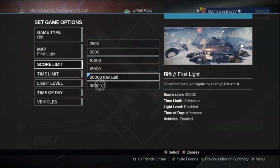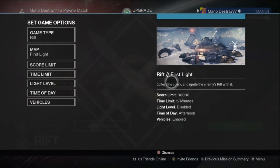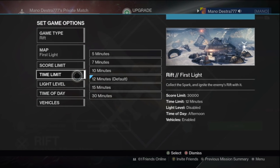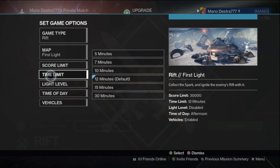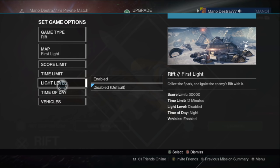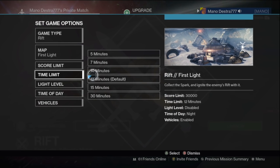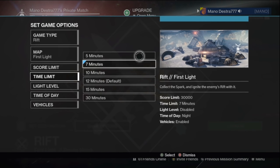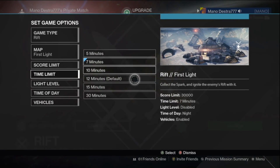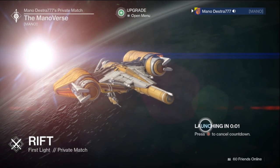Next, set up the point system to be high — we actually did the maximum amount of points. This way, the people in the game have to go and try to get the Spark and put it in the Rift. The Spark is essentially acting as the golden snitch here. If you have no idea what Quidditch is, highly recommend you check out a Harry Potter book or look up Quidditch on the internet. It forces you to play the Rift game type instead of just trying to get kills. Set the time to a very small amount — I set it to 7 minutes so the game isn't very long and it keeps the pressure on the players to push to get that Spark.